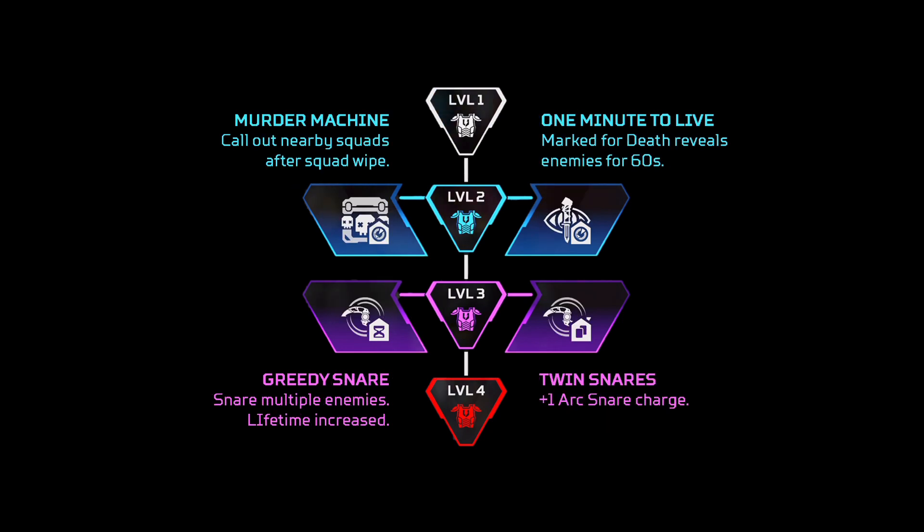Now we also have Ash. The Murder Machine perk seems to be quite broken, or if it does work it's pretty underwhelming. So we're going to go for One Minute to Live, which is already pretty good. And we're also going to take Greedy Snare — this one's the best to go for because you essentially have the snare as a defensive tool. Twin Snares is not that good really.